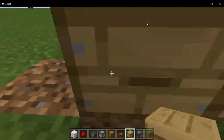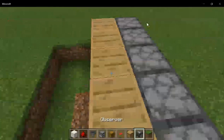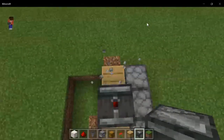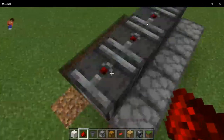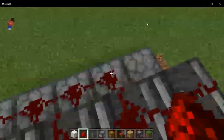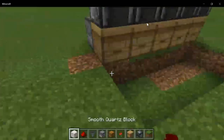Now place five beehives in front — this is what the bees will go in. Now place an observer facing into each and every beehive, then link up the observers and the dispensers with some redstone dust.